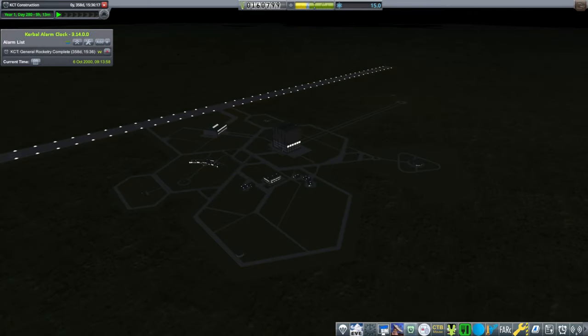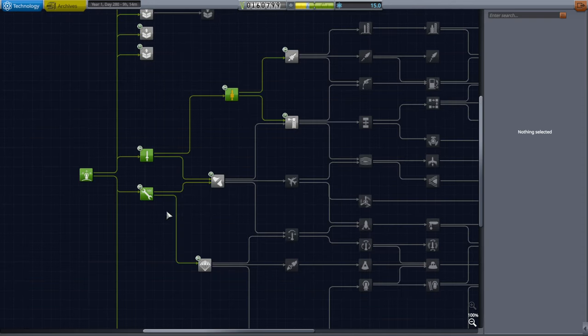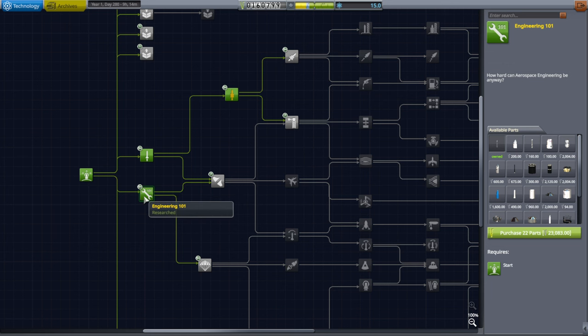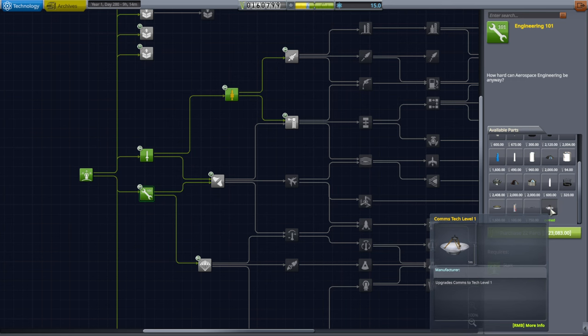Hello everyone, and welcome back to my RP2000 career in Kerbal Space Program 1.12. This is a test career in which I'm trying to figure out what I need to fix with RP2000, and one of those things turned out to be real antennas. The problem was that even though we had unlocked Engineering 101, it wasn't showing up with the upgrade — which we see here now because I fixed it.